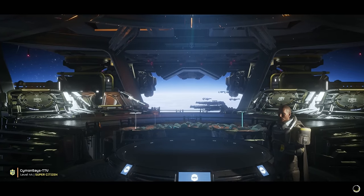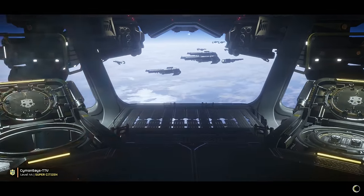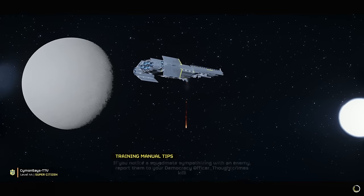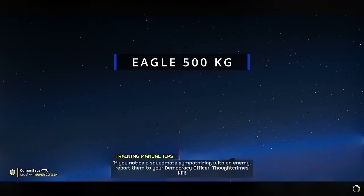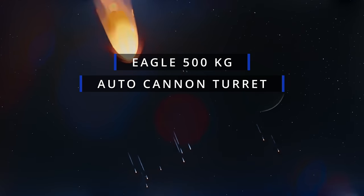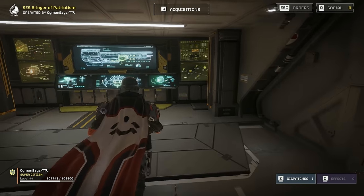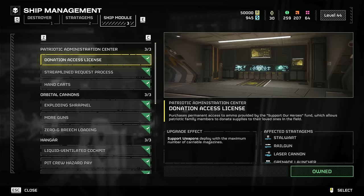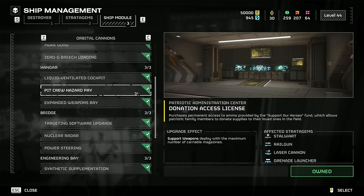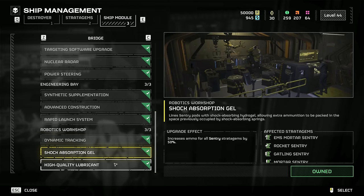Now let's get into the stratagems and what defines these loadouts. There are some stratagems that will be within all my loadouts, and that's going to be the Eagle 500kg and the Autocannon Turret. The Autocannon Turret can be replaced with something else, like Eagle Cluster or Airstrike, if you do not like using the turrets, or if you don't have the ship modules unlocked for the turrets yet. And if you are currently unlocking your ship modules, then I highly recommend you start unlocking everything for the Eagles first.